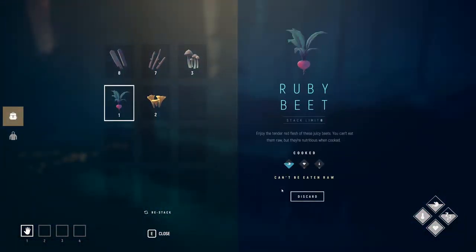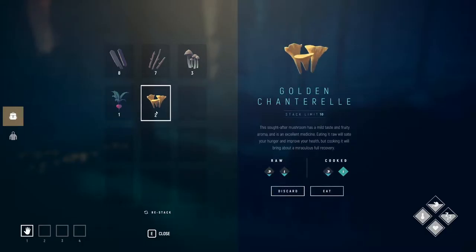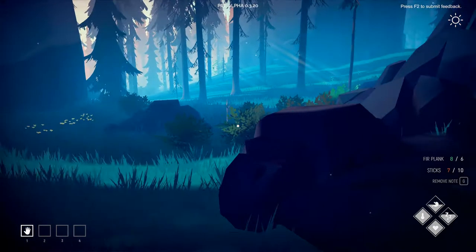The beets can't be eaten raw. But this golden chanterelle — this odd mushroom has a mild taste and fruity aroma and is an excellent medicine. Eating it raw will sate your hunger and improve your health, but cooking it will bring out the full recovery. So raw gives a little benefit, cooked gives the full benefit.